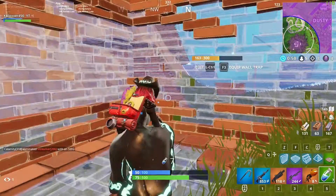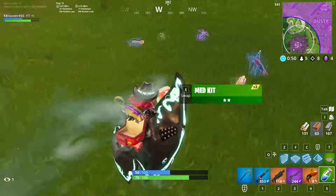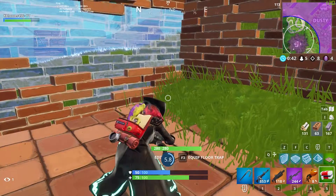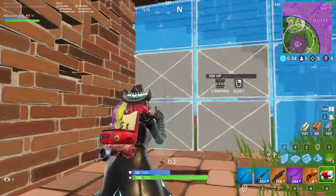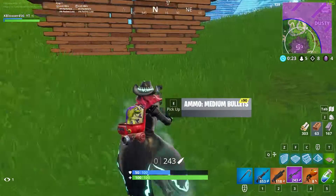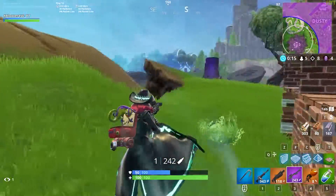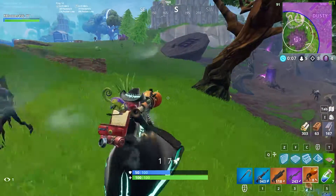I see a medkit, so I quickly box myself in and juggle both heals inside the box. I pop the medkit, then make sure I reload all my weapons. You always want to have your weapons reloaded after a fight because you never know if someone's coming towards you wanting to engage. Luckily I'm in the safe zone and nobody's shooting at me while I reload everything.